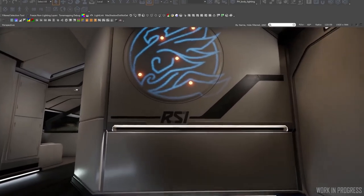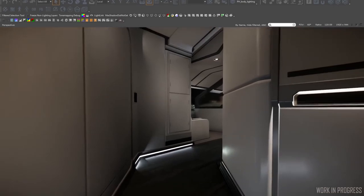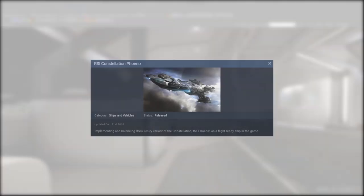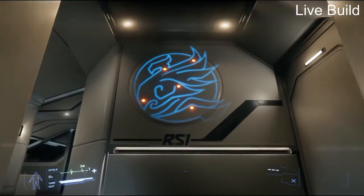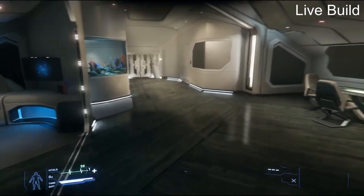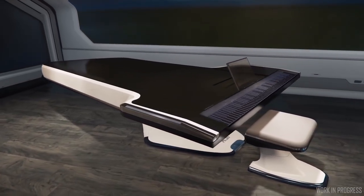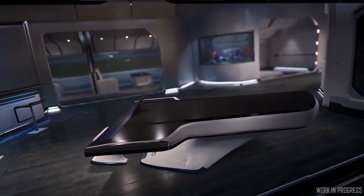Finally, to wrap up the episode, we took a look at the Constellation Phoenix. We've had this ship in-game for a while, I believe since Alpha 3.3. It's a nice little quaint ship — people love it, and it's looking pretty good compared to what they showed us. We still haven't seen the piano yet though. Hopefully by the time we get that in-game, we get some fingers-over-IP so I can play some silly songs for you guys.